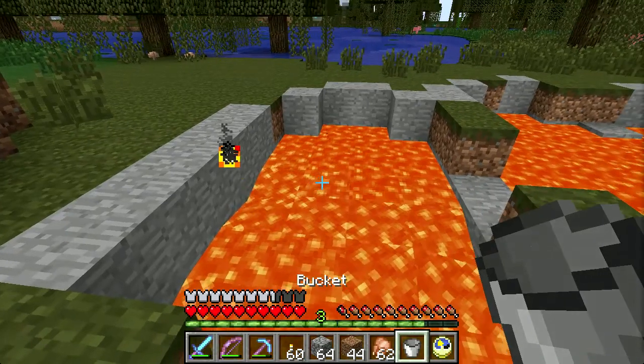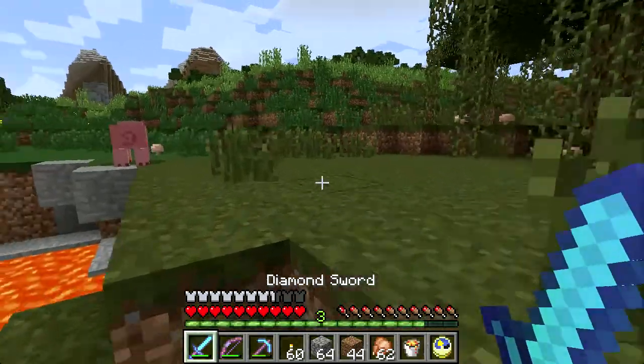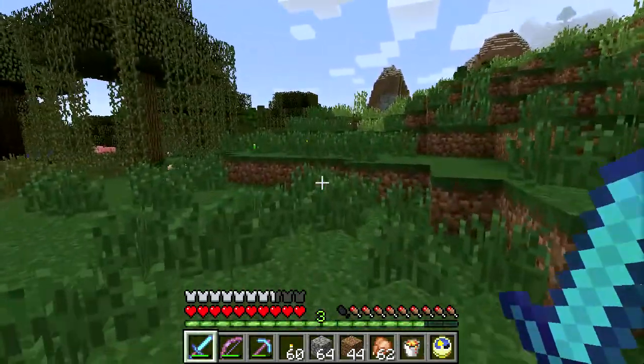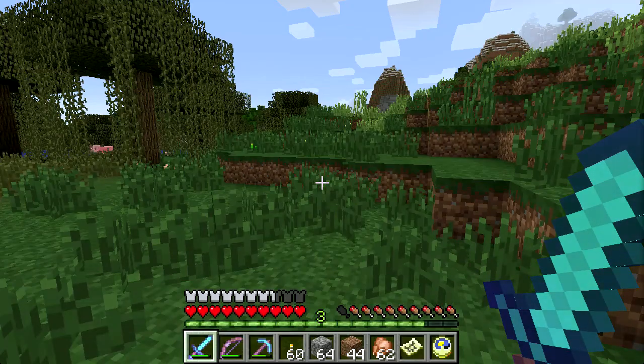I got a bit of lava now. Mr. Pig, be careful! I need to get that lava off my action bar. This is the map that I've already filled out.